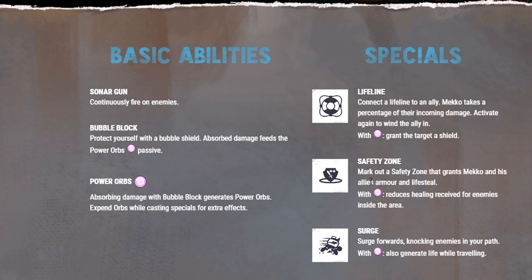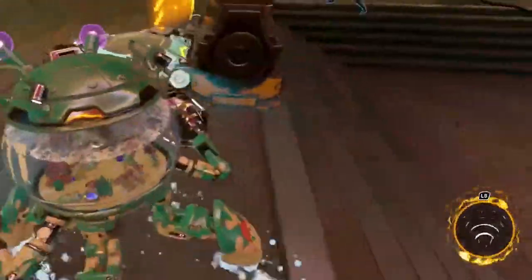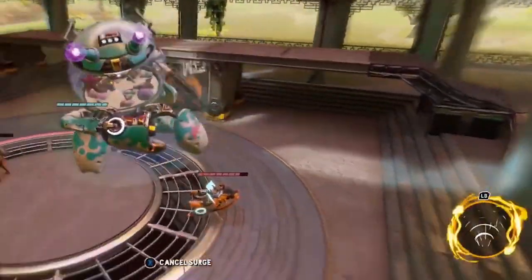He also has another ability called Safety Zone - mark out a Safety Zone that grants Mecho and his allies armor and Lifesteal, and reduces healing received for enemies inside the area. Surge knocks enemies in your path, so it's like a charge attack that also generates life while traveling. The farther you travel, the more life you gain.